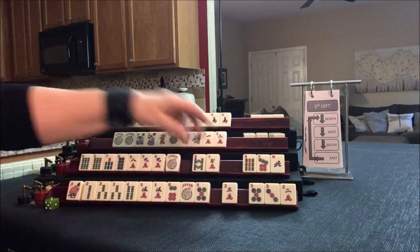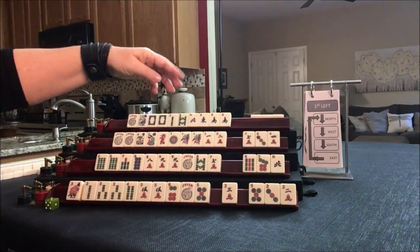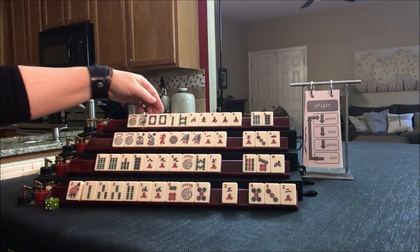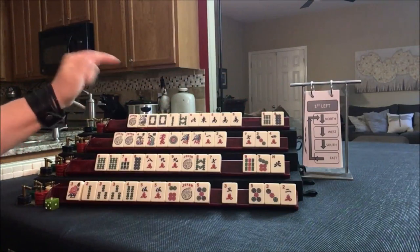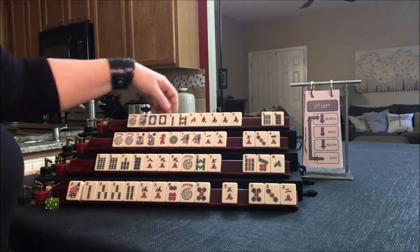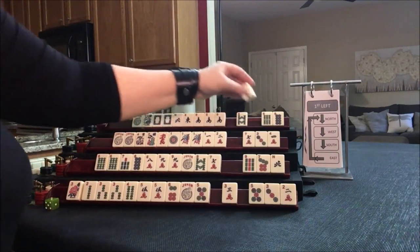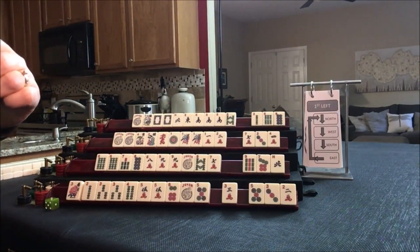Let's pass those 3. No keepers. We got a south — north, east, south. We did pick up a 6 and an 8, but that's not going to be helpful. I'm kind of thinking we should maybe play even a quint, if we can pair up north and south. Let's give up on the year and pass those 3. Let's play winds and dragons or a quint — let's see what happens.